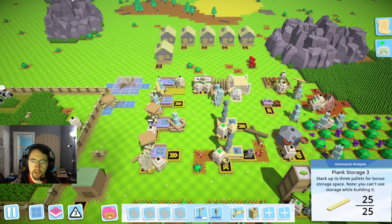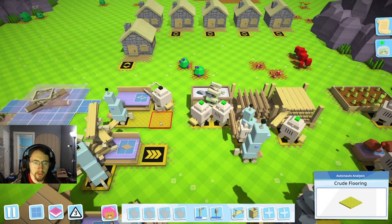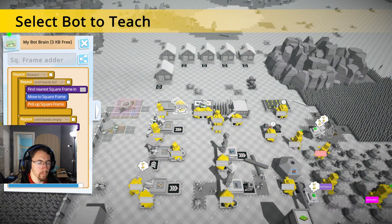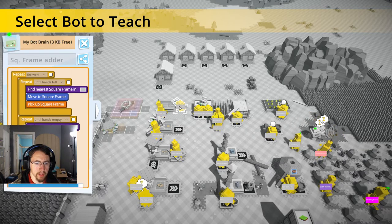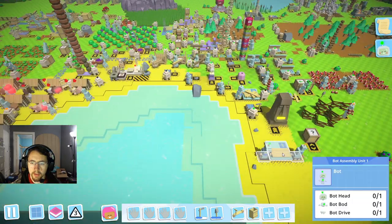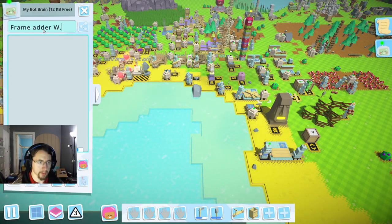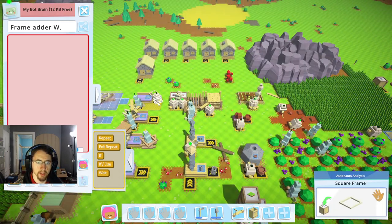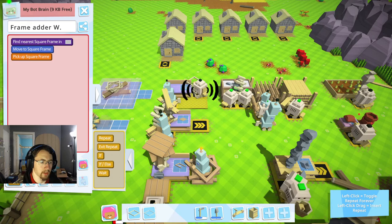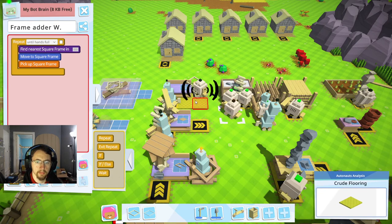In order to do that I'm going to streamline our production of these panels. I'm going to grab another bot and make sure he's responsible for adding frames to any of these that need work. So we're going to grab a bot — frame adder — and record: pick up the frame from here until hands full. We're going to do that until hands full and then stop.